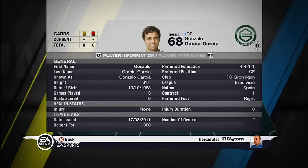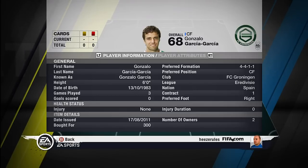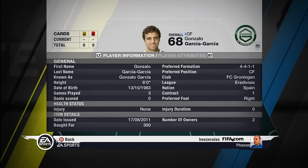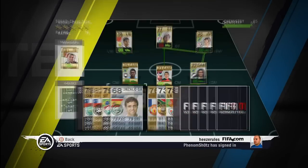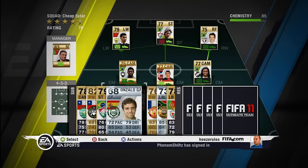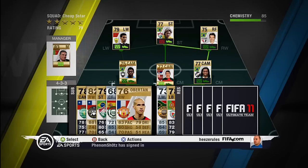There's central forward Gonzalo Garcia. I made a special video about him because not a lot of people know about him. He plays for FC Groningen in the Eredivisie. He's the only Spanish guy who can do 5 star skill moves and the only one in the Eredivisie who can do 5 star skill moves. I picked him up for only 300 coins — maybe you now have to purchase him for a little more.